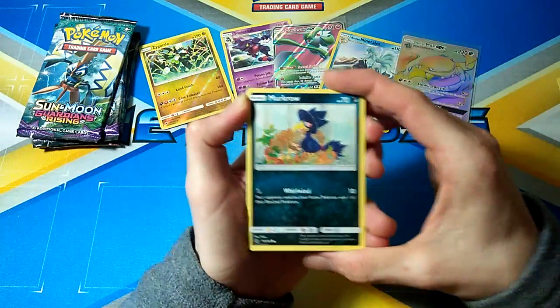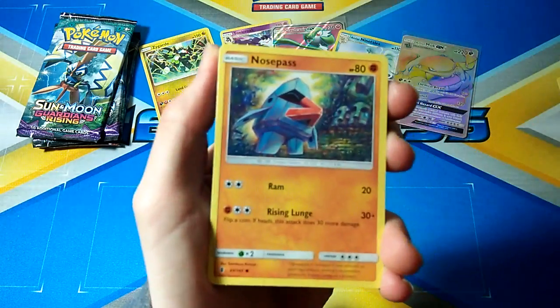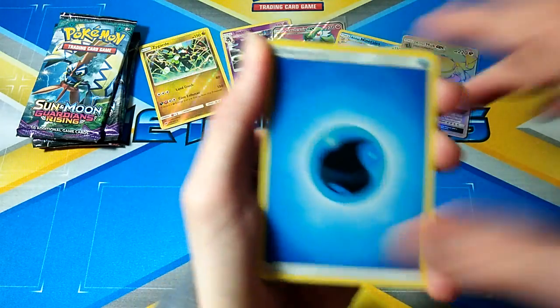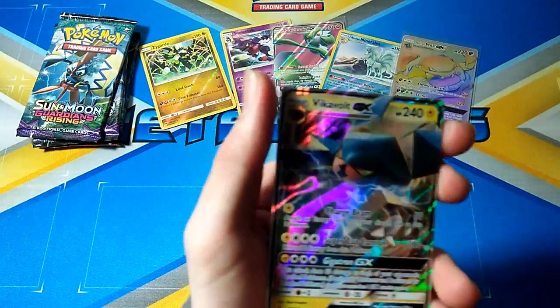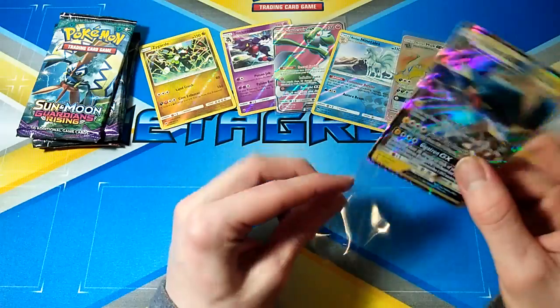Didn't bring my Drampa out of Guardians Rising — still need that card of all things. So we've got a Murkrow, Salandit, Nosepass, Taillow, Rockruff, Water Energy, Multi Switch, Fletchinder, Lowen, Graveler, Hakamoto, and a Vikavolt GX. Wow, the pulls are just coming out of this — this is awesome!